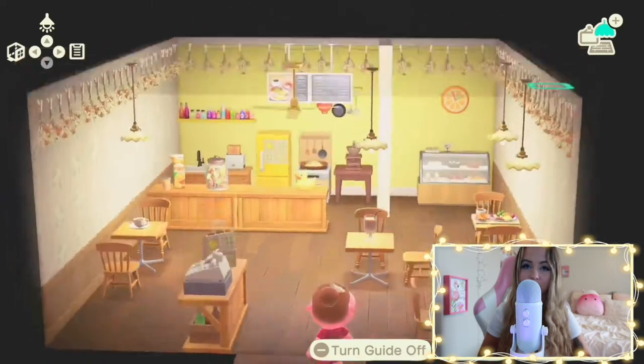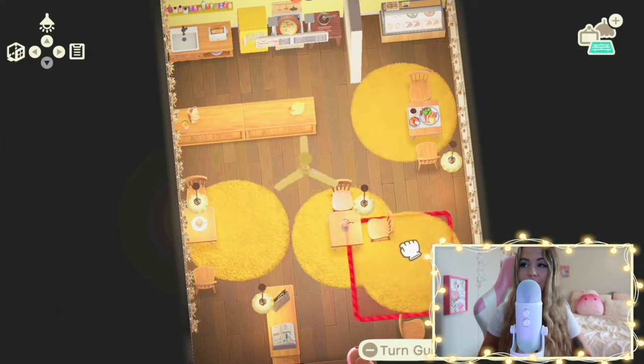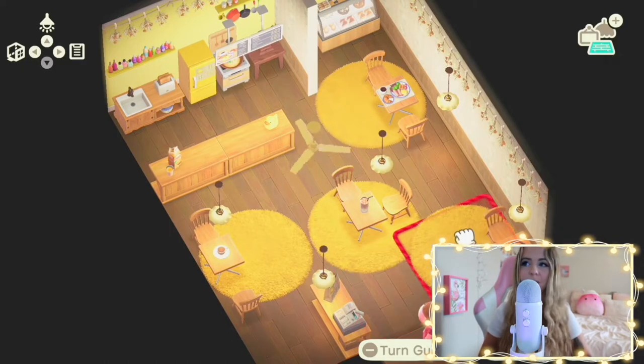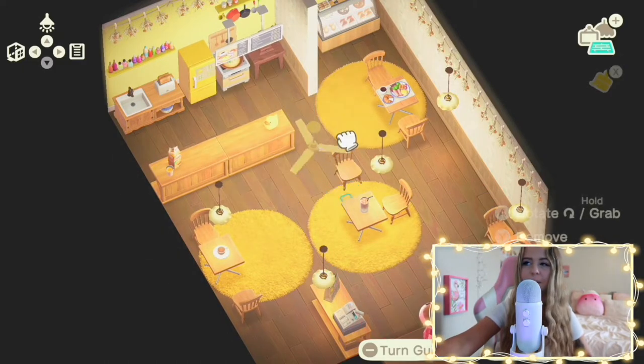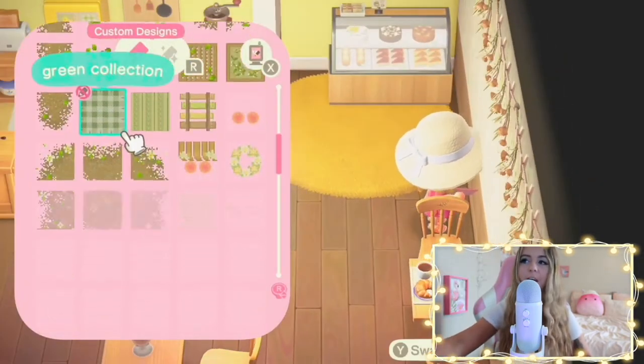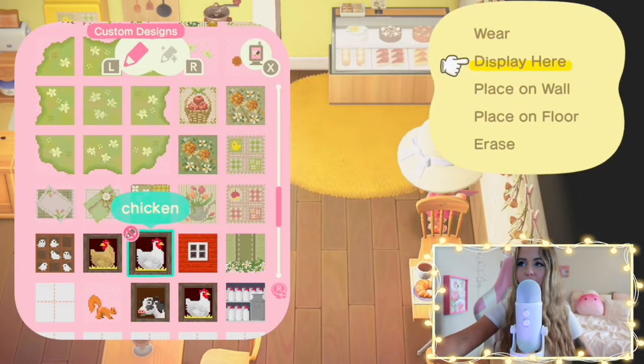I wanted an egg rug — I wish Nintendo had an egg rug of some kind in Animal Crossing. But instead I had to make do with these yellow rugs. I only kept one by the pastries because it was just too hard to center everything in the space, so it was a little bit difficult.